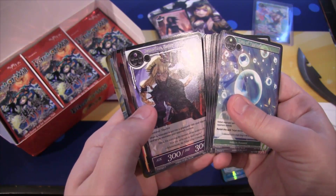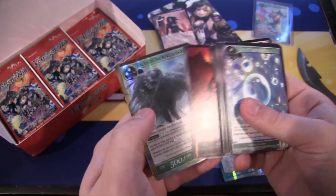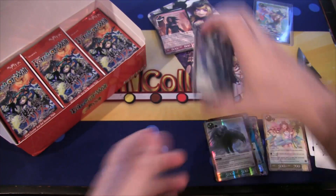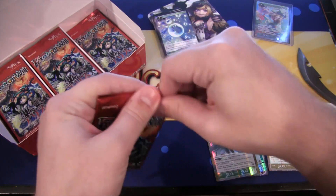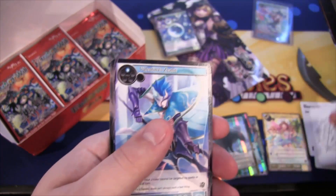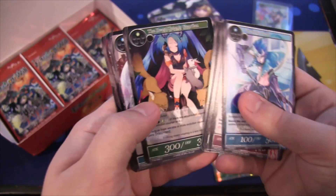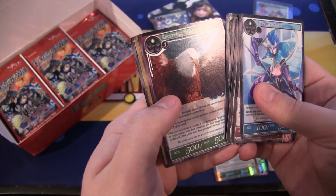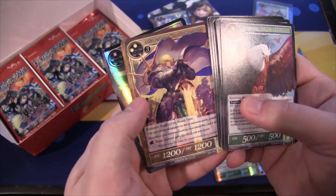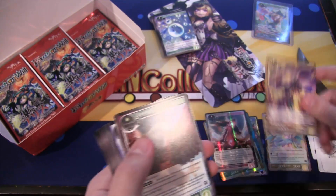We have our rare, which is Jean D'Arc, Shadow Princess of Purity. Then we have Fire Magic Stone - another magic stone, though this one's not holographic. And then we have Ziz the Bird that Envelops the Sky, which is a super rare holographic. After that, we have Drinker of Death - I'm not sure how to say the first part of its name. Then a super rare, which is Arthur Pendragon, King of the Round Table - really cool. And an uncommon holographic, which is Sivana's Roar.